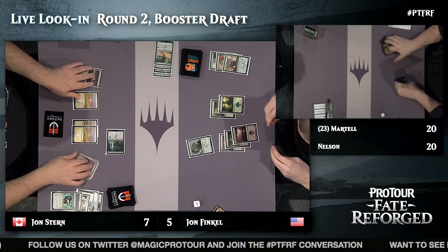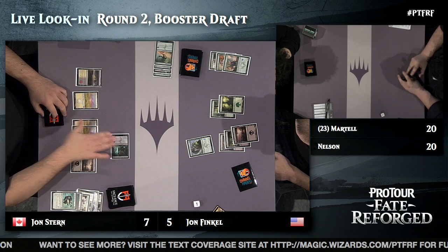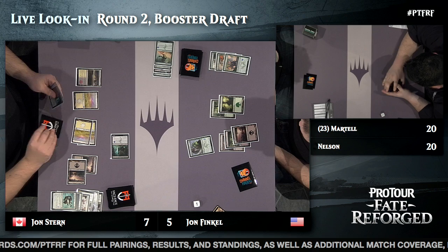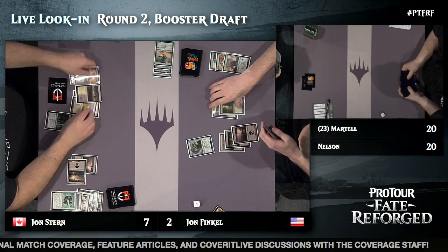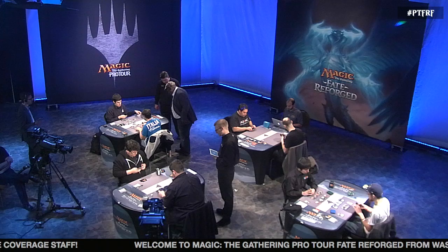Shambling Attendants is the creature for John Stern. He attacks — no blocks — going to three, then two for Finkel. John goes down to two. Finkel is out of gas; he doesn't have access to his white mana. Then — Ruthless Ripper, reveal Shambling Attendants: finishing Finkel off with the losing two life. John Stern wins two games to zero over Jon Finkel and advances to 2-0.